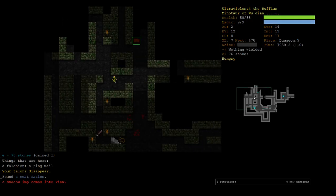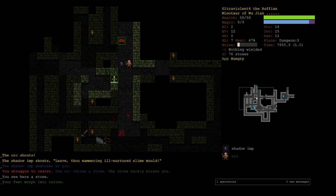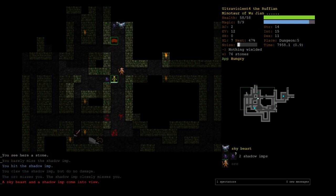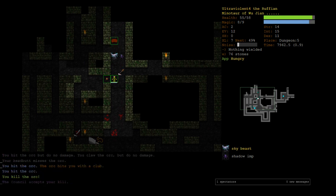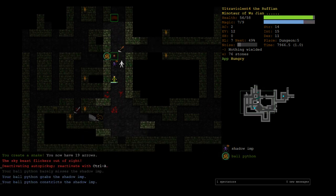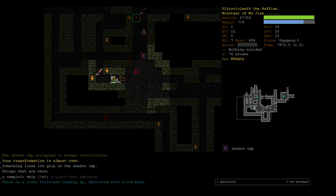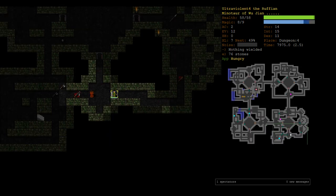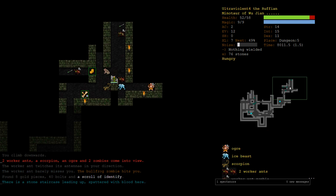We also know our spells are a bit better, although spider form is not really. I was thinking we could go to the leather armor. The sky beast is a bit scary — I'm just going to go up and pick a new stair. If I was afraid of the last stair, what is this one?